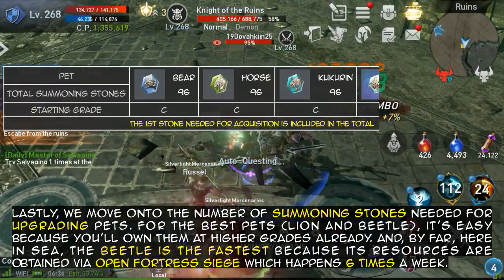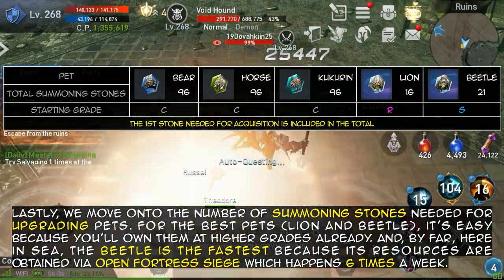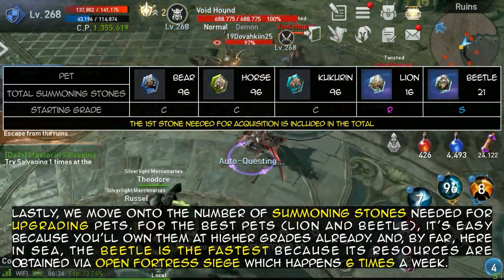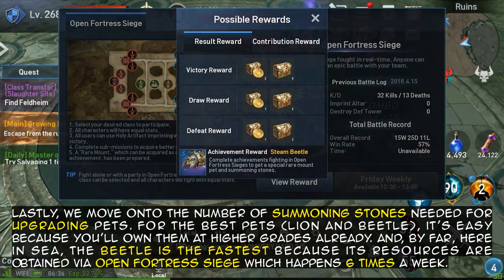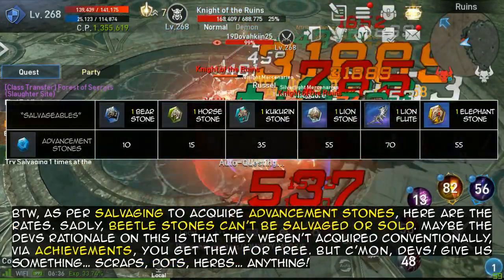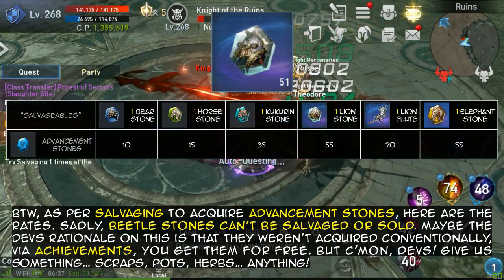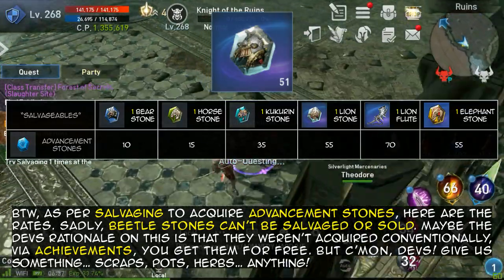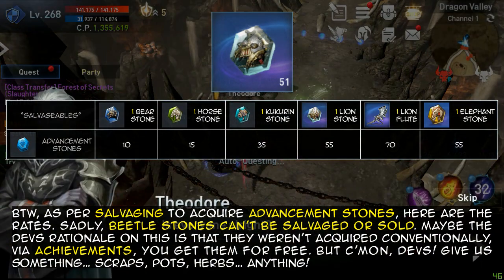Lastly, we move on to the number of summoning stones needed for upgrading pets. For the best pets — lion and beetle — it's easy because you'll own them at higher grades already. By far here in Southeast Asia, the beetle is the fastest because its resources are obtained via Open Fortress Siege, which happens 6 times a week. As per salvaging to acquire Advancement stones, here are the rates. Sadly, beetle stones can't be salvaged or sold. Maybe the devs' rationale on this is that they weren't acquired conventionally — via achievements, you get them for free. But come on devs, give us something — scraps, pots, herbs, anything.